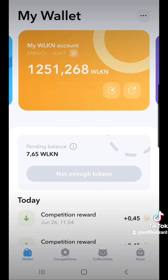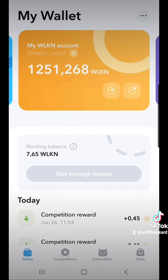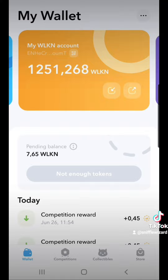After you win some Walkin, go to the wallet and you'll see that you got some Walkin pending. It takes 20 Walkin for you to be able to withdraw. Walkin tokens are going to be used for leveling up and to buy things on the marketplace. If you slide to the right you can deposit some Solana, which you can also use in the marketplace.